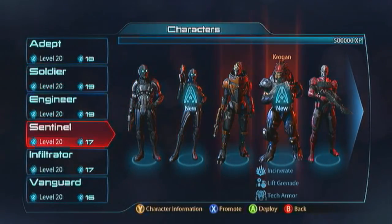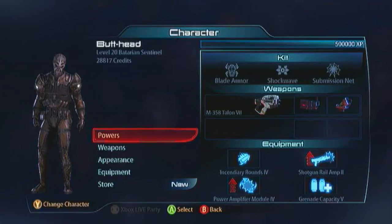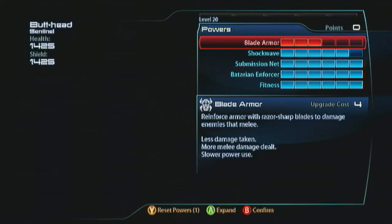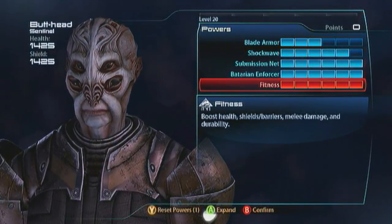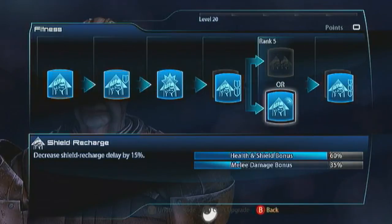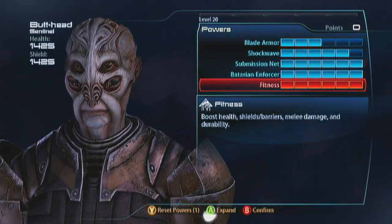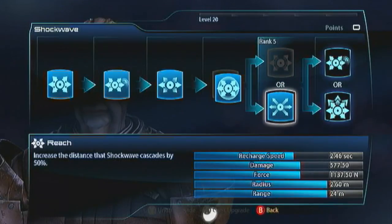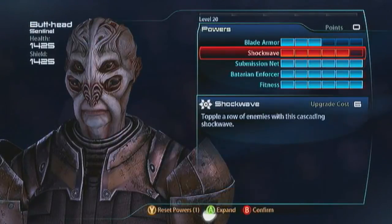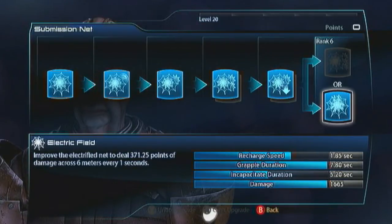Now the Batarian Sentinel — the very reason I don't play the Vulture Hunter, because this guy's just too good. He's one of my favorite Sentinels. For Blade Armor just slap three ranks in — that gives you a 25% damage reduction — and with full Fitness on this guy you're even better off. Go with Durability, Shield Recharge and Fitness Expert, giving you 1,425 health and shields combined, plus that nice damage reduction so you can tank really nicely. For Shockwave go for the Radius and Reach evolutions — this means you just cannot miss any targets on the field — and Shockwave is going to be important because it's detonating your Submission Net.